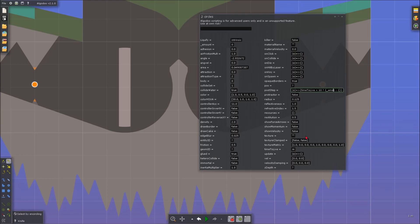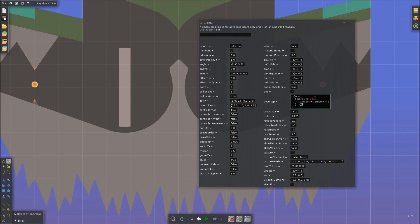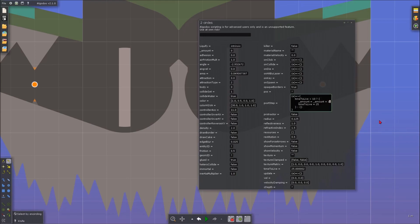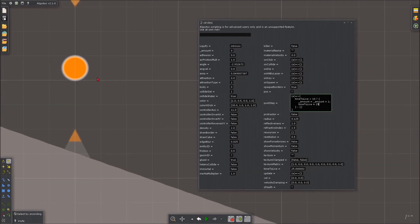So I'm going to say underscore-amount equals underscore-amount plus one, which will just add one to the current amount. Then I'm going to set time-to-live equal to 25, so every 25 seconds it will add one to amount. And of course we need to reset the timer, so time-to-live equals 25. Remember: if it's not the last line we need to put a semicolon at the end. I also want this crystal to become bigger every time it increases - I'll mess around with that size in a second. So radius equals 0.125 plus 0.025 times underscore-amount, let's try that.